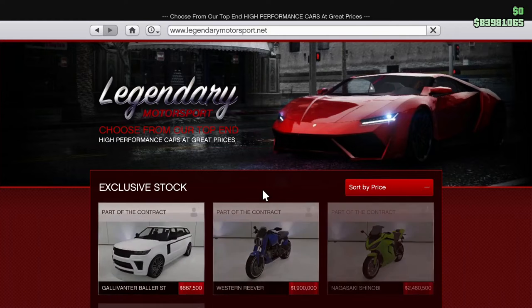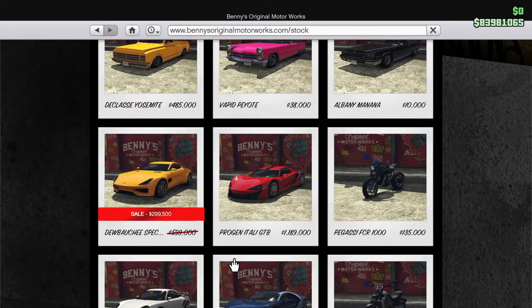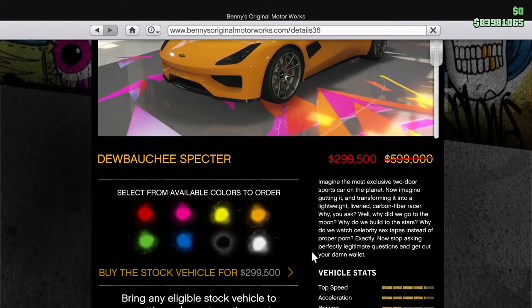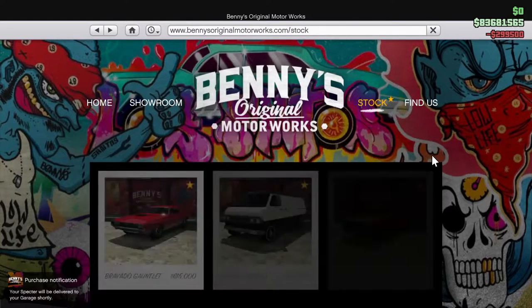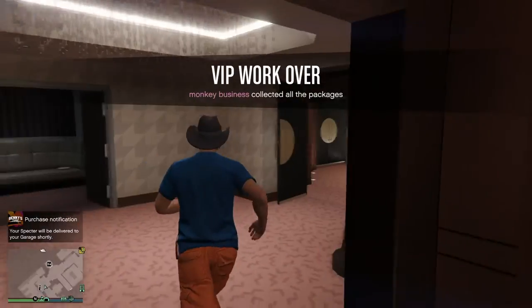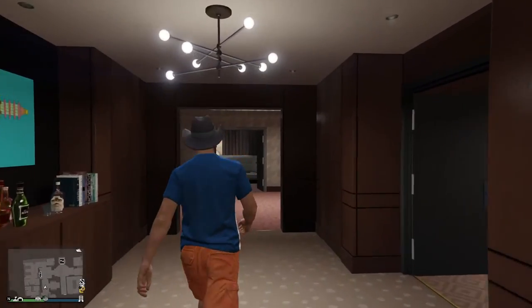We're going to go Travel and Transport and go to Benny's. Look what's on sale — for only 299 thousand, the Spectre. We'll get one in orange. Buy the stock vehicle, put it in the agency garage where I should be able to upgrade it. I believe the Spectre is a little faster than the 770 but probably still not as good as a Massacro. Oh, we're in a public session — that ought to make things interesting.